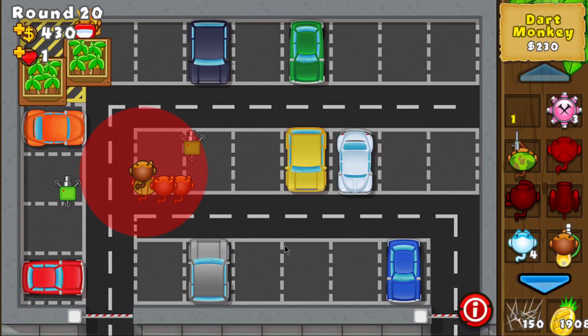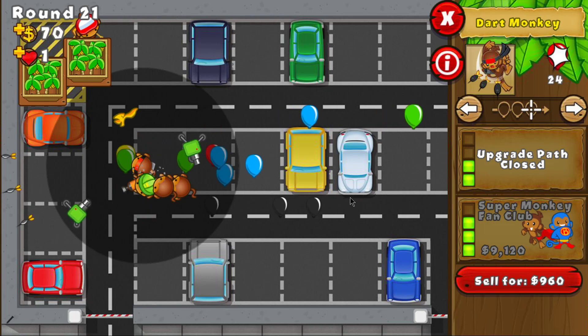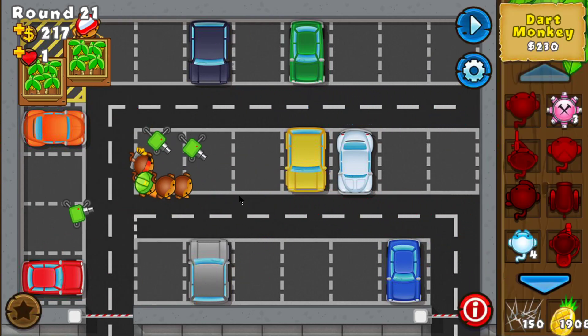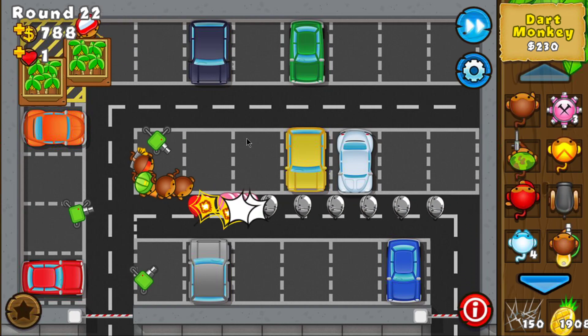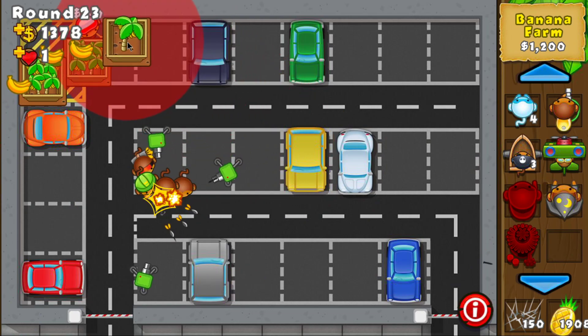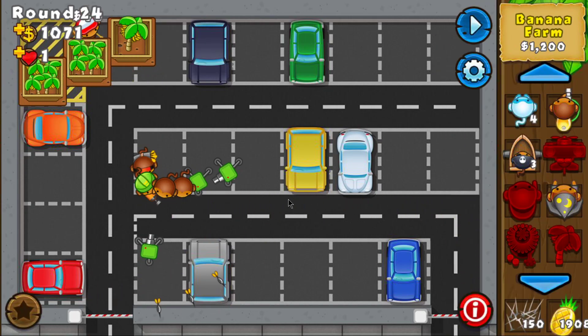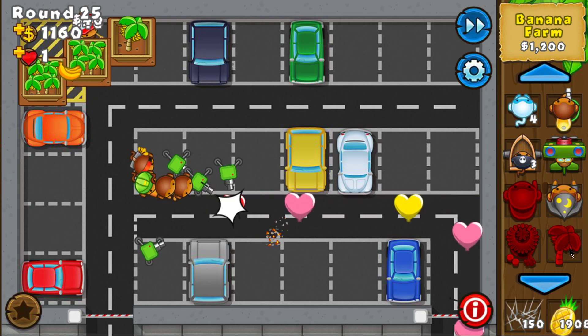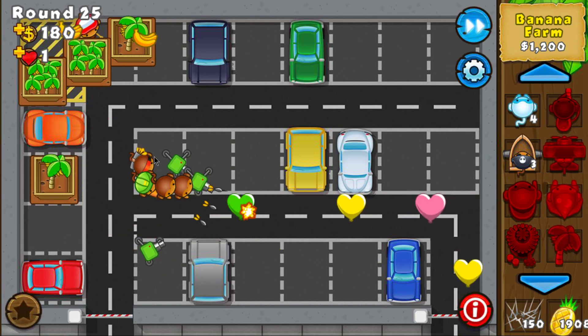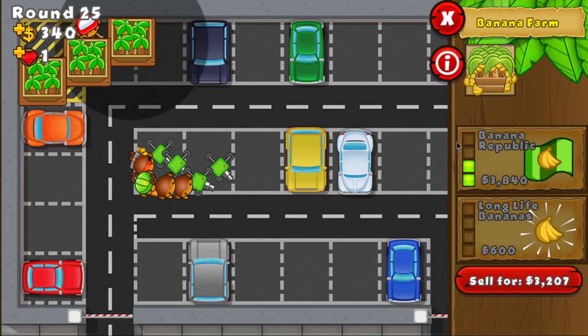Now that I have two 2-0 farms, I'm going to upgrade this monkey to three, first because I need extra damage, and second because round 24 is approaching and I'm going to need a camo detection tower to pop the green bloons. In this gameplay I'm going to go with three farms, just as I did for the normal Impoppable. That will allow me to drop a village and have all the farms in range of that village so they're discounted.